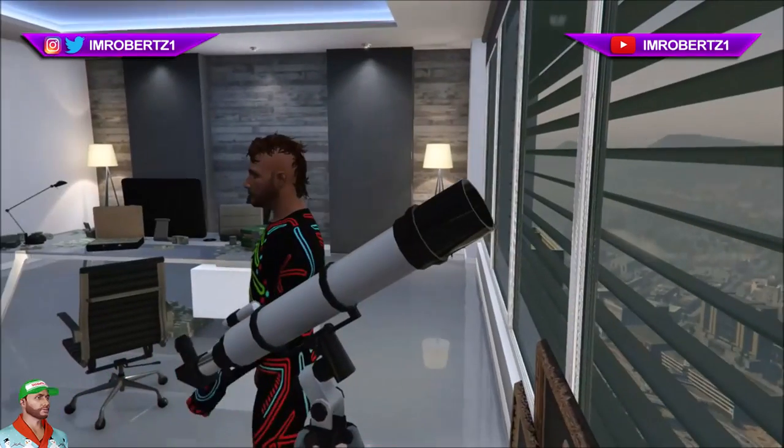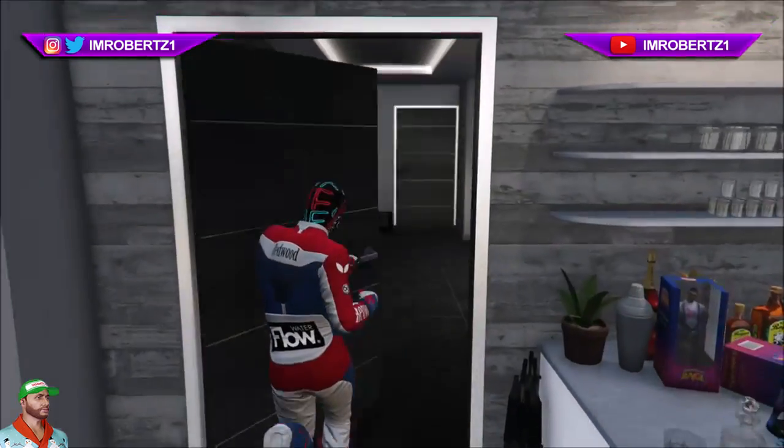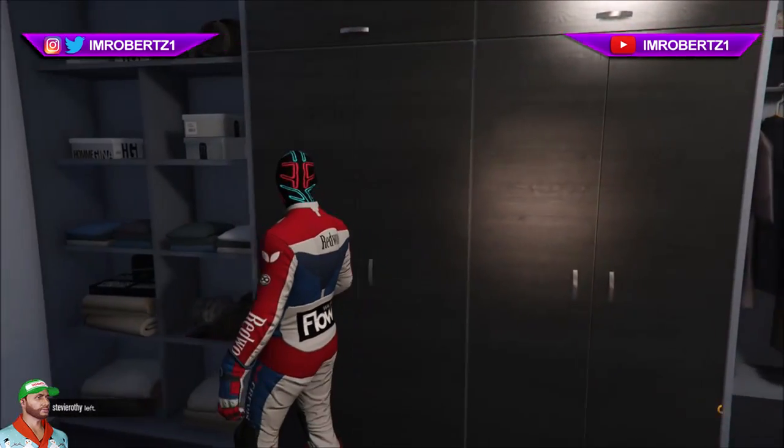Now run to the telescope and quickly hit right on the d-pad three times. You should be standing in front of the telescope. Hold out select, go to Style, and pick the outfit with the biker suit. When you walk away from the telescope, you should have the bodysuit mask on a biker suit.